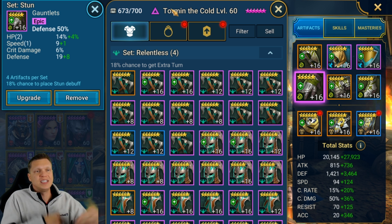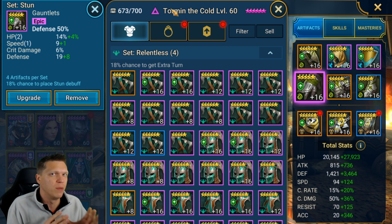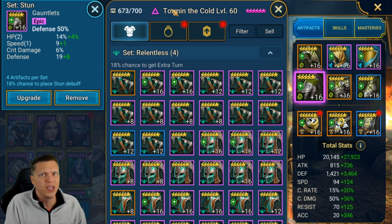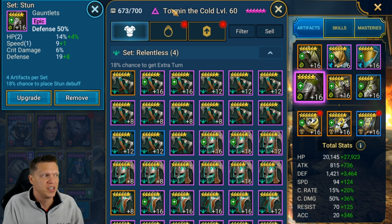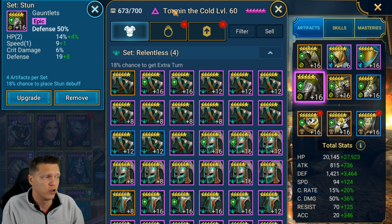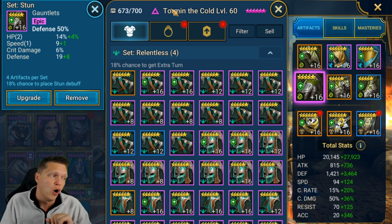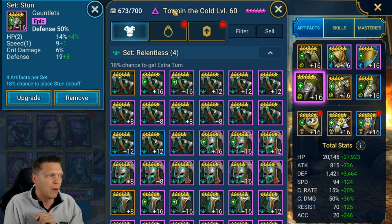But if the champion gets an extra turn from their Relentless set and then uses a skill that gives them another turn, it will work exactly as intended, and vice versa. So basically you're not going to be able to stack multiple extra turns from a Relentless set and a skill back to back. I'll link that post down below in a pinned comment if you want to read through it yourself.